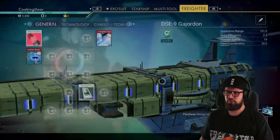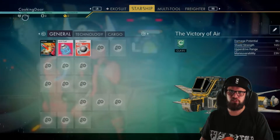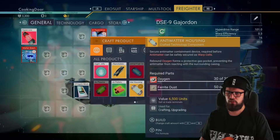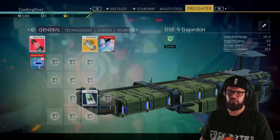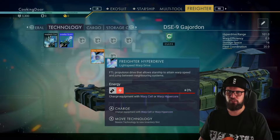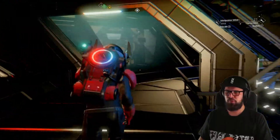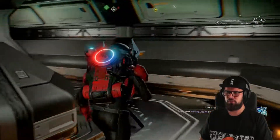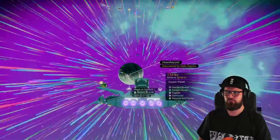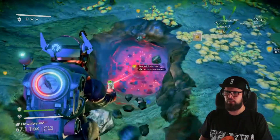You'll still need one more wiring loom, which is retrievable from the space station, but you'll need some units to buy it. You also still need to fix the freighter hyperdrive - craft two anti-matter housings from oxygen and ferrite dust and completely fix the hyperdrive. To earn units for the wiring loom, head back to your ship, fly out of your capital freighter, and fly towards the caustic planet Hubblebund. Use your analysis visor to track down a natural burial site, tag it, and use your terrain manipulator to excavate and collect ancient bones.